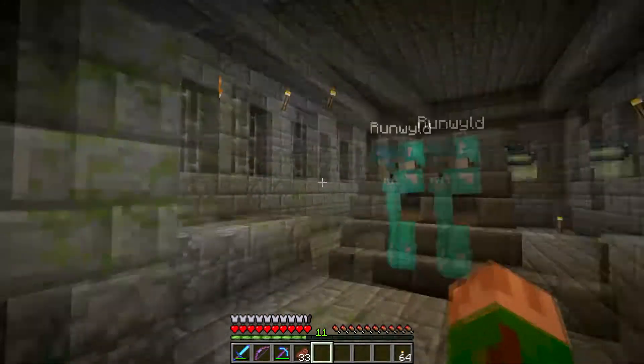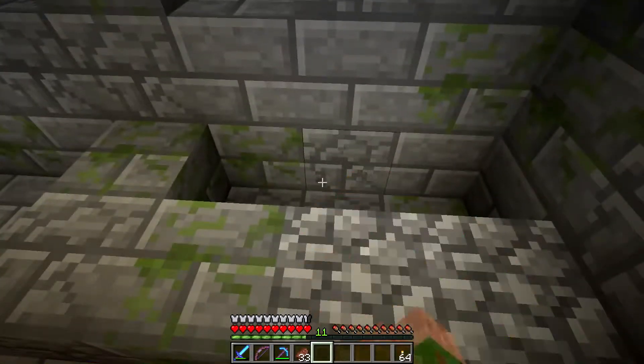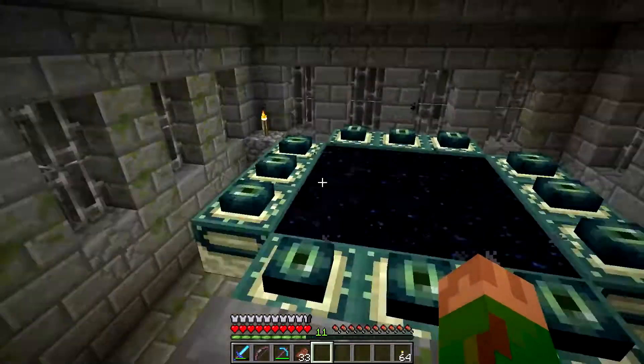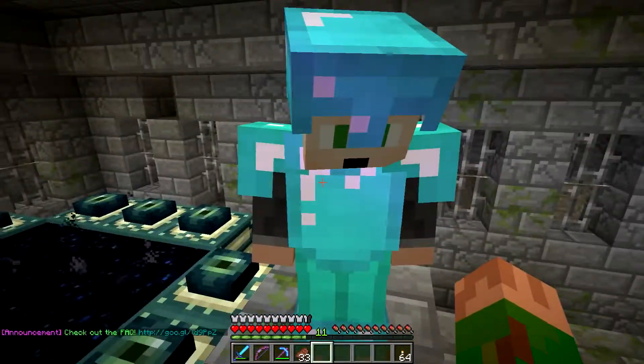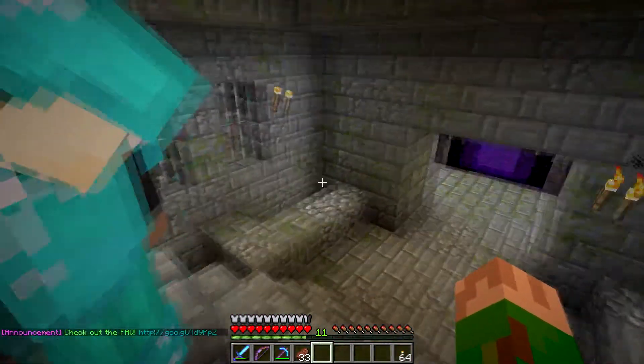I'm redoing it to make it look more like the normal stronghold. You'll come right into here. You need to add some lava here if you want to refurbish it. We will definitely be adding in the lava, but then we're going to add in some iron bars, because people like to jump into lava. The first person to jump in would probably be Zan — you know how he likes to die in lava.